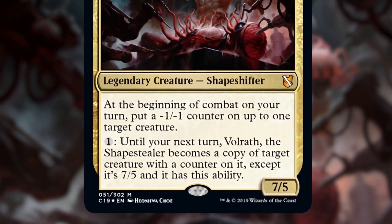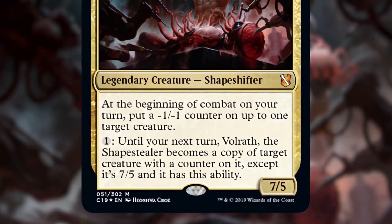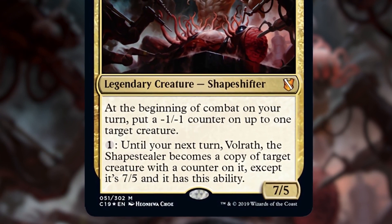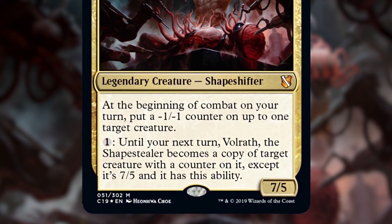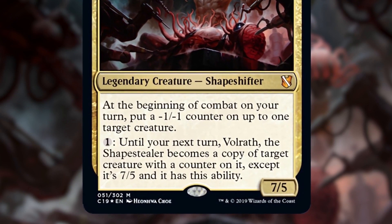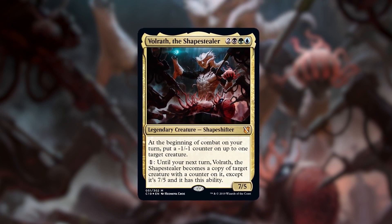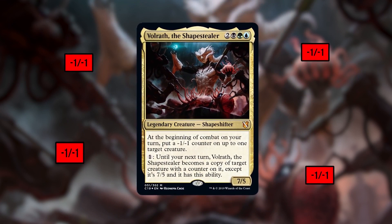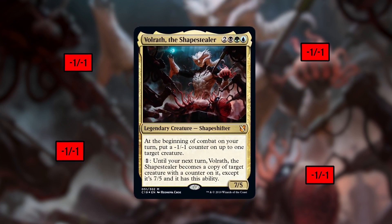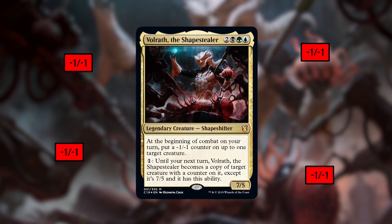Volrath comes with two abilities. The first ability lets you put a -1/-1 counter on up to one target creature at the beginning of your combat step. The second ability lets you turn Volrath into a copy of a creature with a counter on it until your next turn, except it's a 7/5 and it retains this ability. The basic idea is that you weaken your opponent's creatures with -1/-1 counters, then have Volrath constantly shapeshift into the best creatures on the battlefield — except he's often going to be a bigger, beefier version since he's always a 7/5.